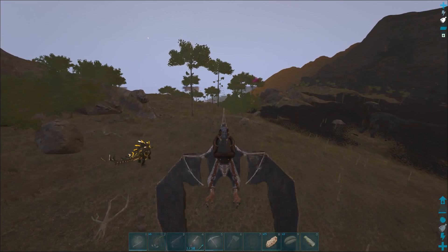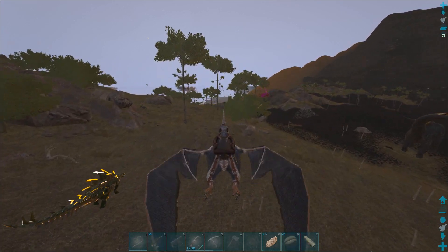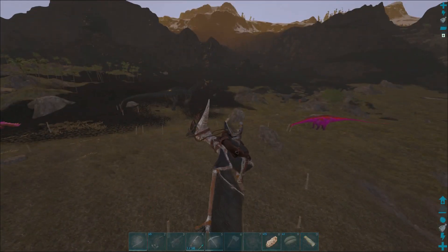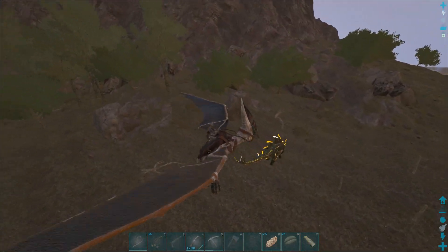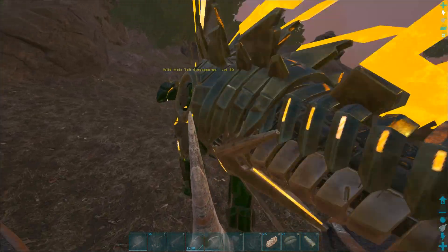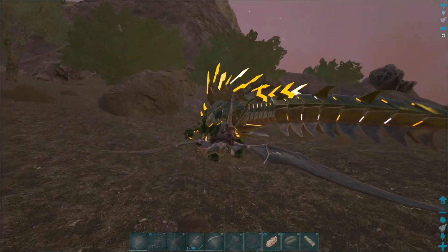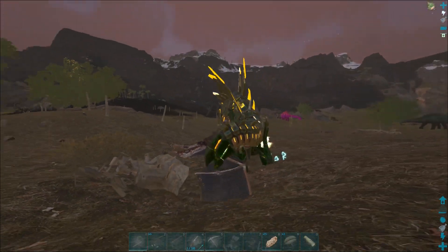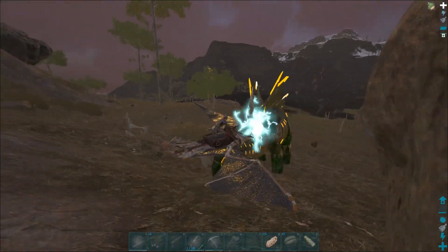So this is a tech dino. Oh look at that Argy there - it looks well sick. What level's that? Level 20. Damn. Where's that 140 gone? Level 30 tech stegos - let's kill this. This should actually give us some electronics and oil, potentially some scrap metal.